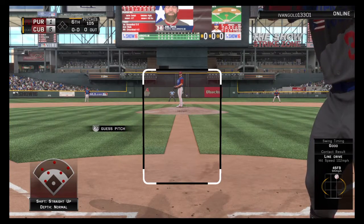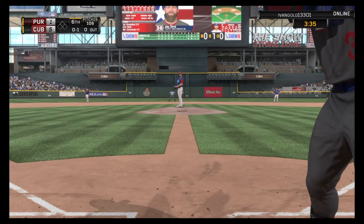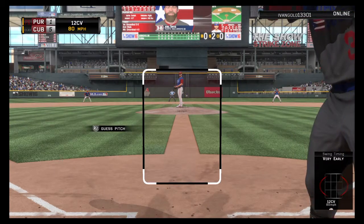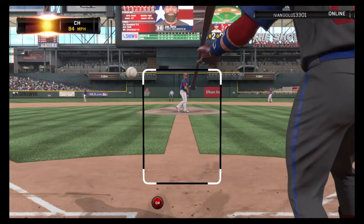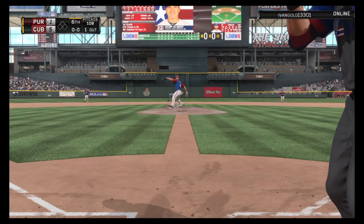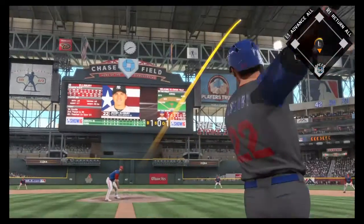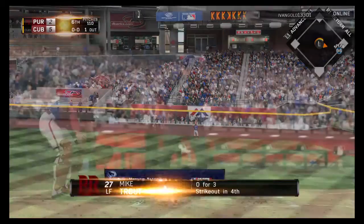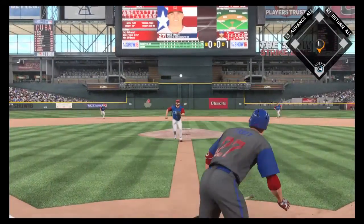Joel Ortiz leads off the sixth. They've got some work to do — still a lot of time left — just chip away. A strike to start, then another called strike, then a changeup swung on and missed — first out. Jacoby Ellsbury gets another crack — he's got a hit in three tries. A changeup taken for ball one — then high, then deep — that is a moonshot, folks! A long home run for Jacoby Ellsbury — it's now a five to two game.